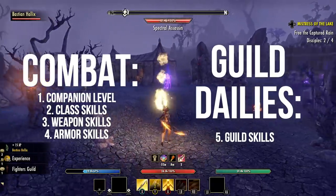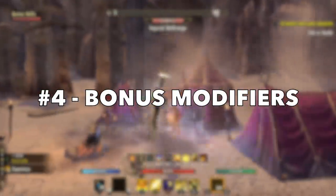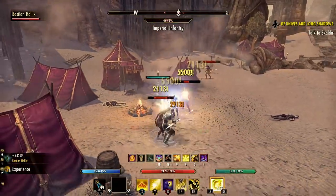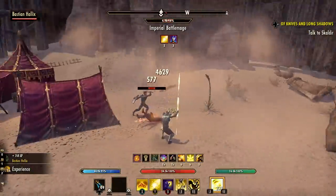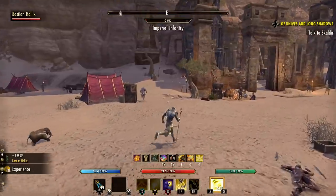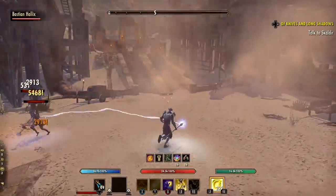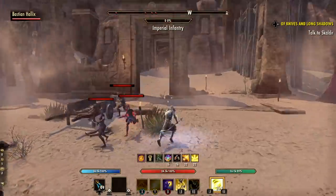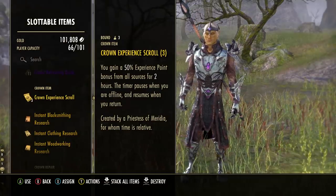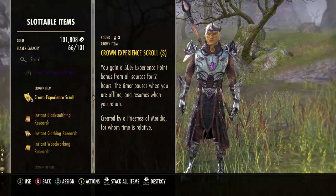Tip number four has to do with experience bonus modifiers, which do actually work on your companions — not just you. Companion experience earned is based on your own experience earned as a player, so the more experience you get, the more your companion gets as well, though there are some exceptions. The first thing you can do is use a typical experience bonus like experience scrolls or experience potions — not only will your player gain levels faster but your companion will also level up much faster.